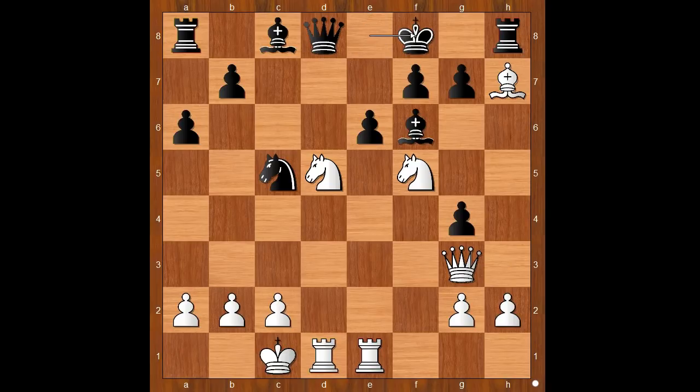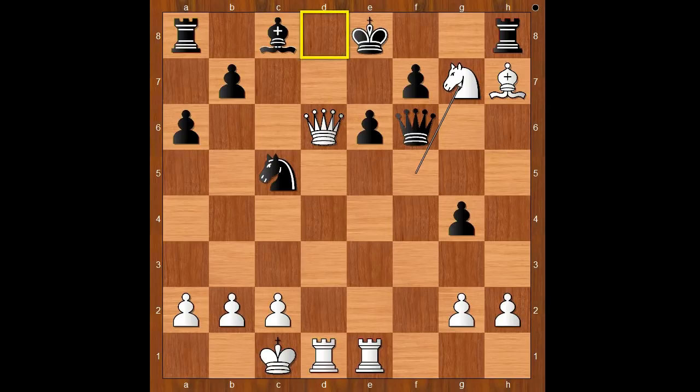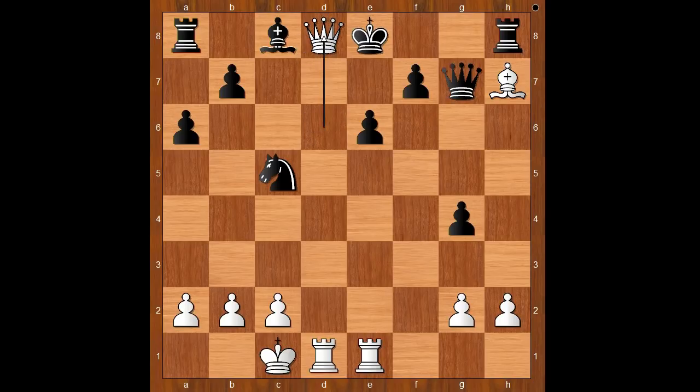Believe it or not, white played a move and black resigned — and the move is knight takes bishop. Neidorf resigned. If g takes on f6, then rook takes queen. Queen takes knight — but there must be a better move. If queen takes knight, then queen to d6 check. After king to e8, we have a deflection tactic — knight takes on g7 check, deflecting the black queen from defending the d8 square. After queen takes knight, queen to d8 check. Mate.